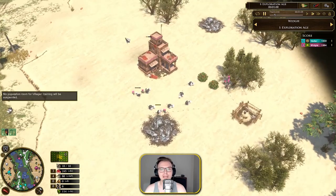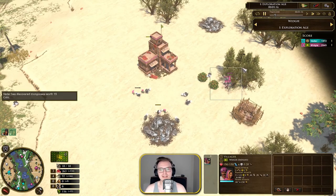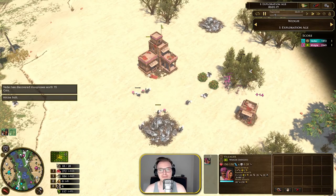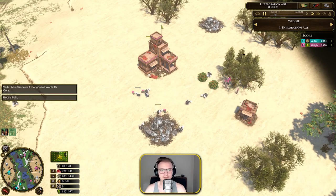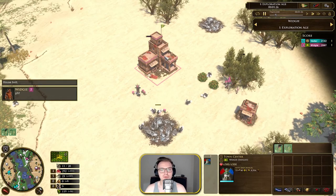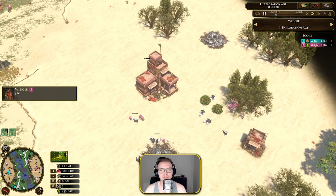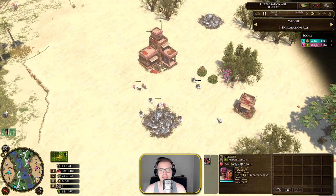So I'm going to be showing you the opening here as India. It can be difficult to macro — remember, Indian villagers cost wood, not food. So what you want to do is have four or five, preferably five, on wood when you start. You want to have one lure in your hunts, then build a house when you can, and task every villager coming out to your food.